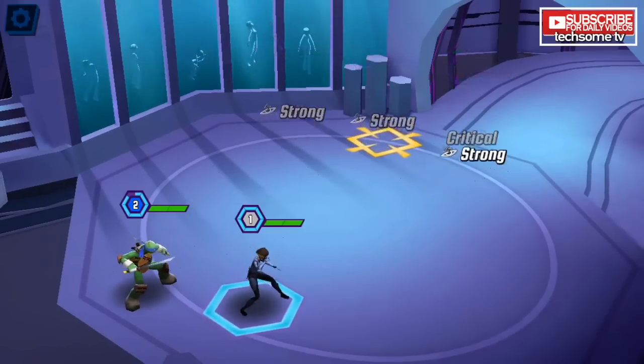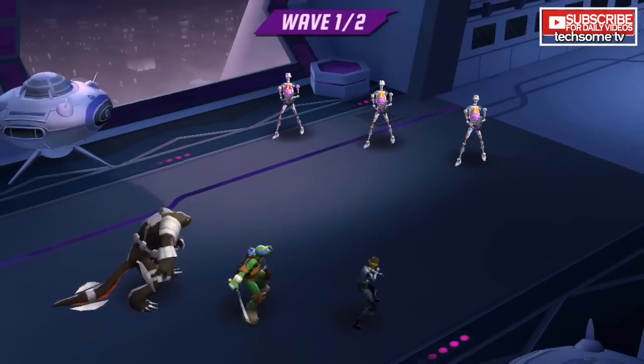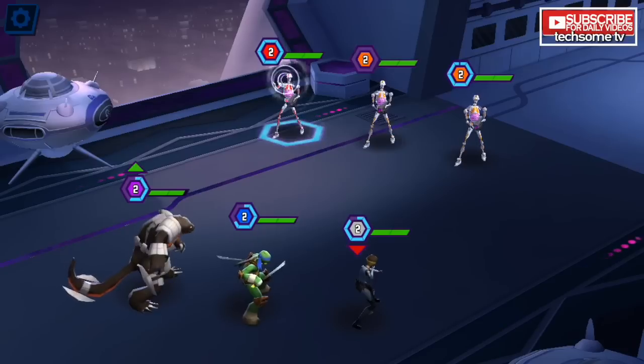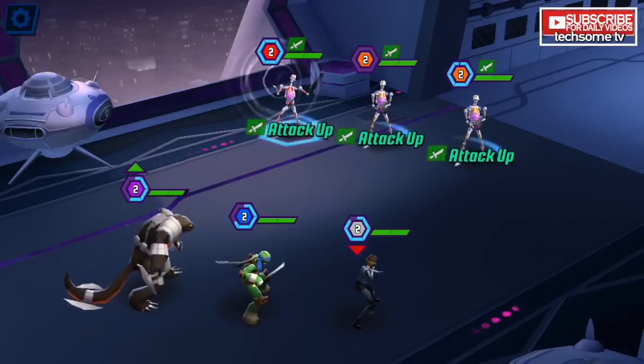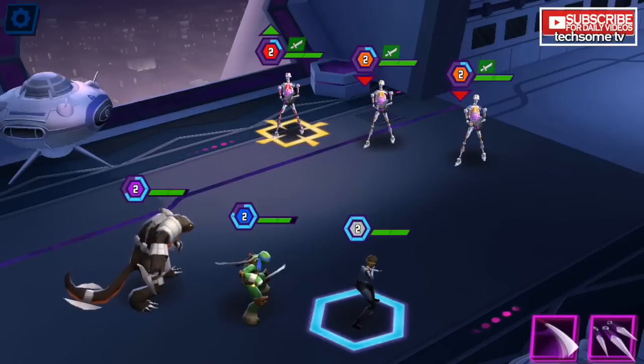At every turn, the Teenage Mutant Ninja Turtles have thwarted Krang's Prime's plan to terraform the Earth into Dimension X. What's an evil overlord to do? Hatch a ferocious new scheme to create an army of ultra mutants. Everywhere the Kranks have kidnapped mutants, including the Ninja Turtles, for their DNA of course.